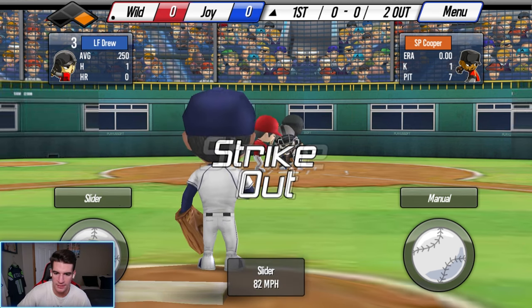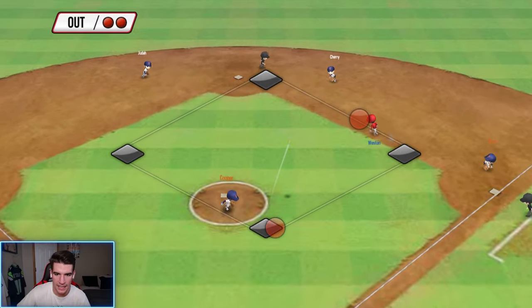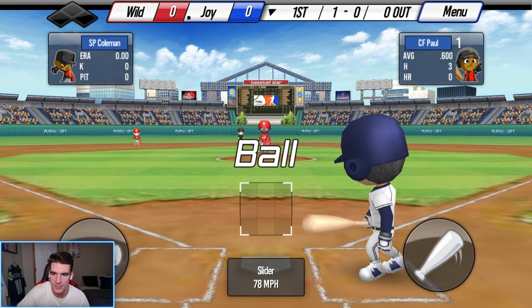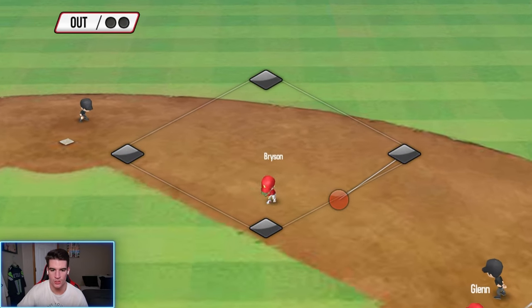We get a strikeout — low and away. Back-to-back strikeouts, we are locked in. Strike three — right to the catcher. Bottom of first, we got Paul leading off and we're facing a two-star pitcher for the first time. Two-oh count, waiting for our pitch, and we ground out to start the game.